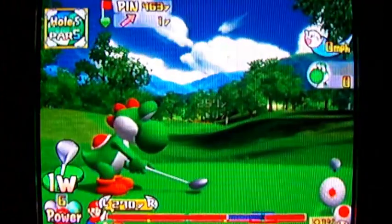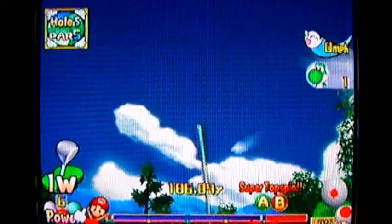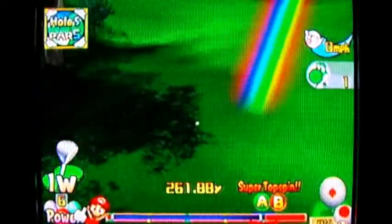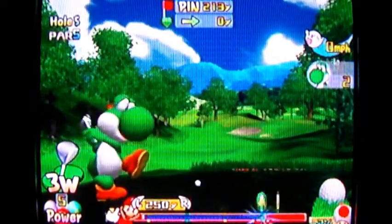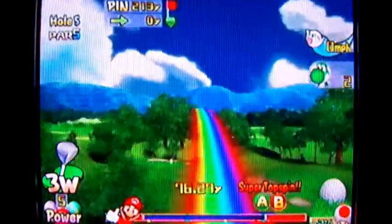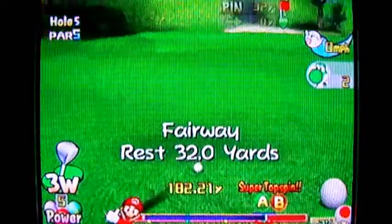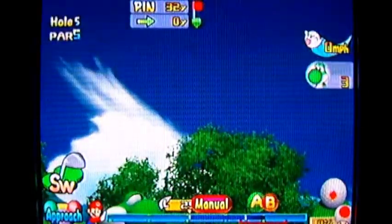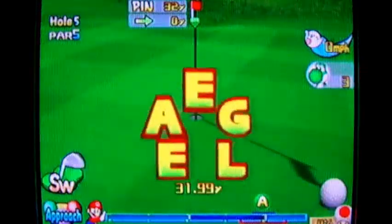I think that's the last eagle I saved. Hole 5 — a par 5. What made me save this one? Eagles on par fives are pretty common. You just have to get on the green in two and be decently close to the hole. I guess since I'm in the rough on the second shot, maybe that's why I saved it — I had to have chipped it in. That really wasn't all that special to be honest; I don't remember why I saved that one.